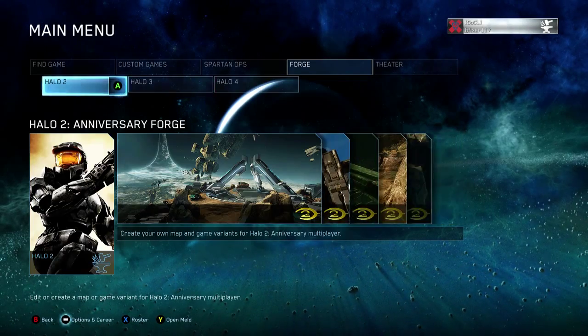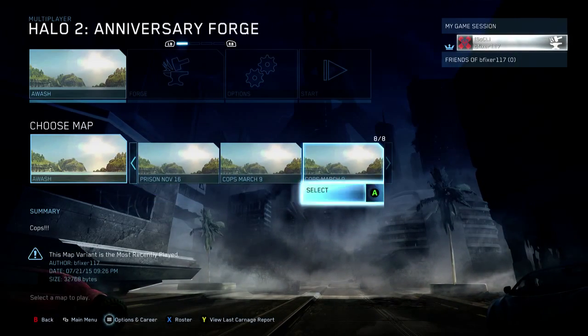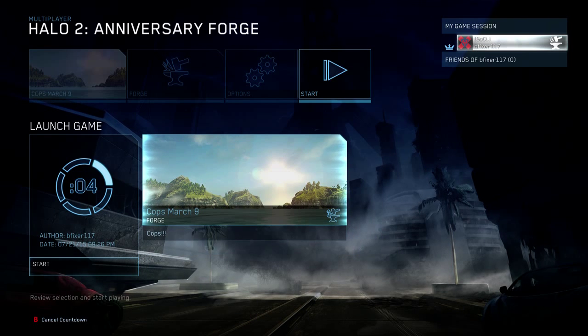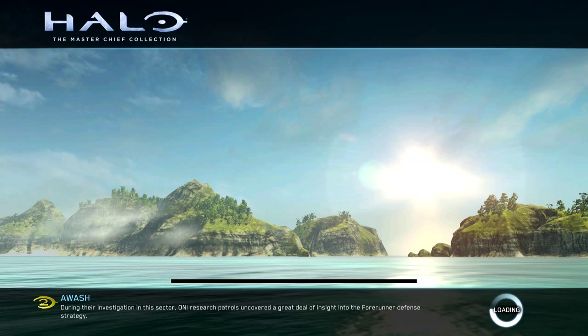You're going to Forge Halo 2, and then let's go over to my map. I was working on this Cops and Robbers map a long time ago when Halo Master Chief Collection came out, but there were a bunch of problems — I was working on it with a friend but then he stopped getting on. And the other problem is I ran out of walls because I had to use a bunch of them for the curve on the side of the building.